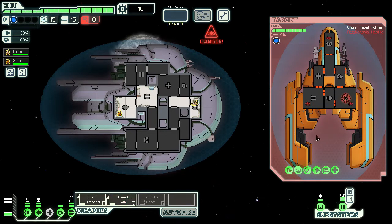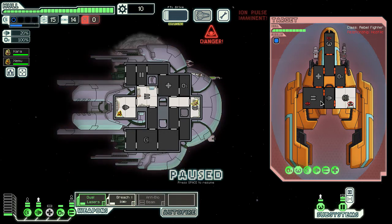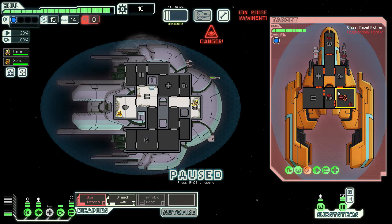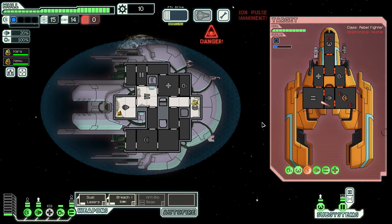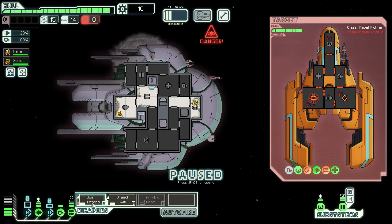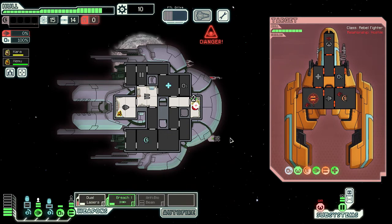Relatively fast charge time but very slow charge time for the Anti-Biobeam, so we probably won't be using that until later. Looks like a shot's going to doors or possibly an empty room. Our Breach Bomb hits, does one whole breach and also takes one damage on their shields. We've got the missile offline — that's the important thing. The Pulsar's gone off but it hasn't actually disabled our weapons. They're still firing their heavy laser. Our shields are down so we're going to take a shot — as long as it's not on weapons we should be okay. It hit piloting; let's get that repaired.